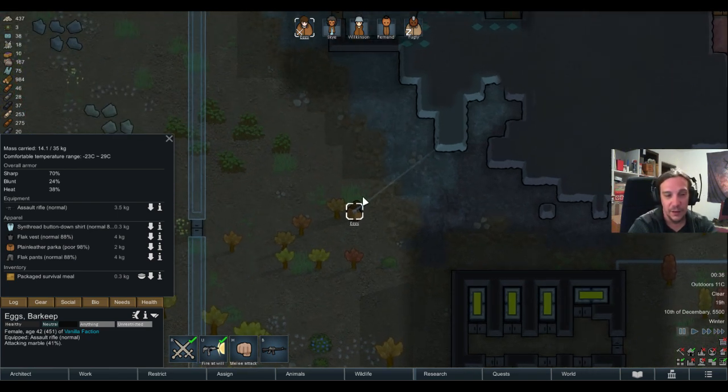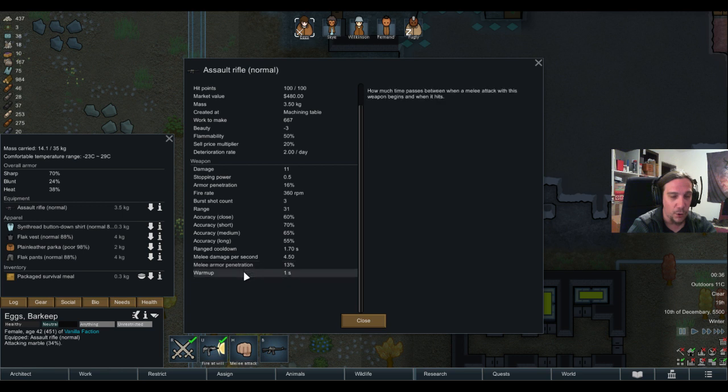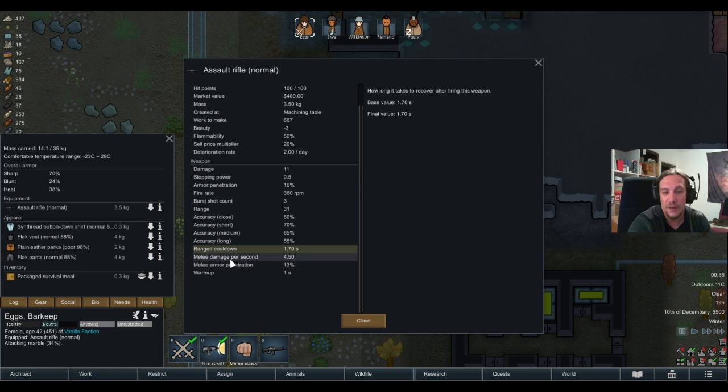Warmup is the time your colonist takes to aim and shoot. The ranged cooldown is indicated by a tiny little circle — barely visible — which shows how long it takes until the cycle can restart, so you can aim and shoot again. You always have to add those numbers together to know how often your colonist will shoot while standing still, meaning we shoot every 2.7 seconds basically.